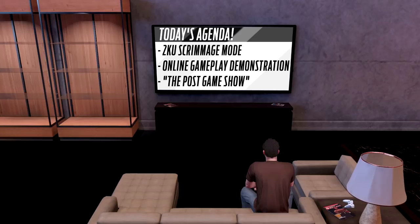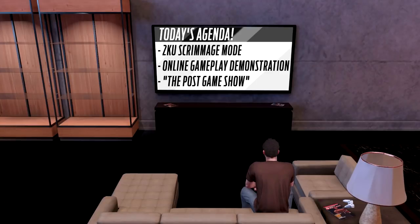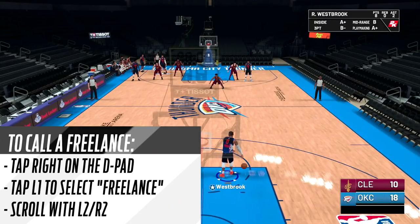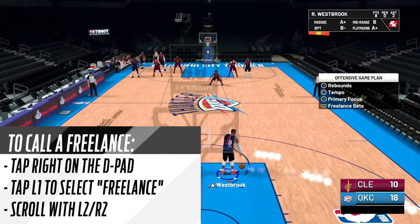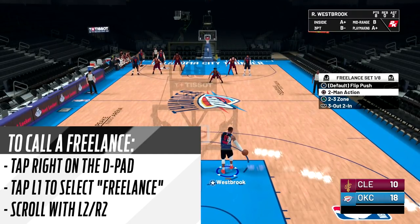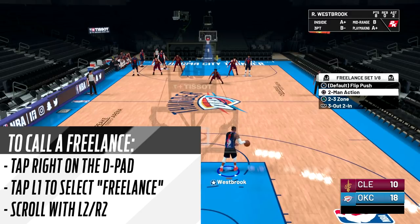Today's agenda: we're starting in the 2K scrimmage mode so you can see how these plays look, then we're gonna jump into an online game to show you that this scheme works against human beings, and finally we jump into the post game show for final thoughts. To call a freelance, tap right on the D-pad, then tap L1 to select freelance sets, scroll with L2 and R2, and select the two-man action freelance.